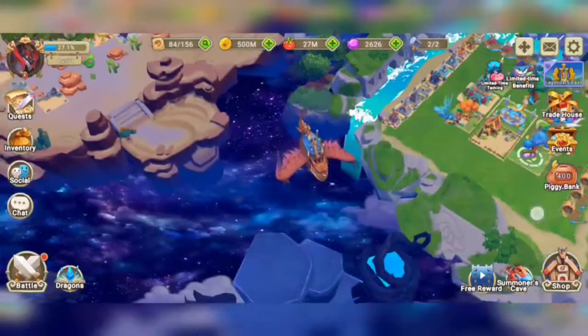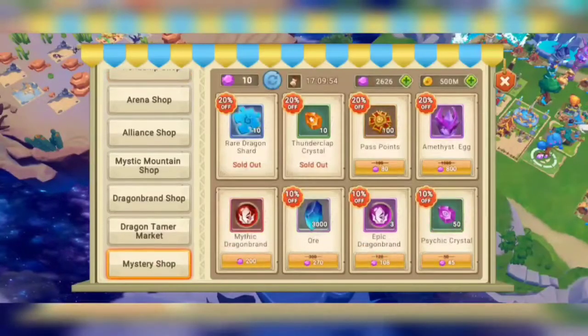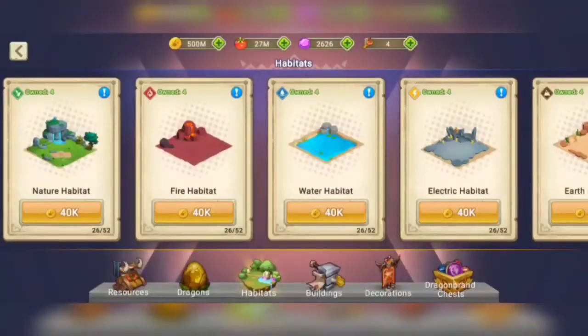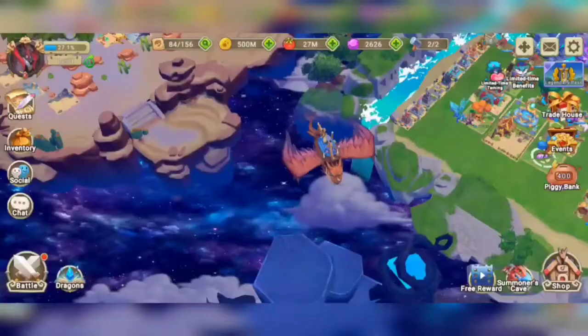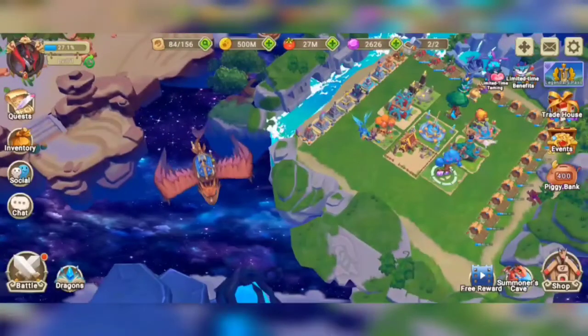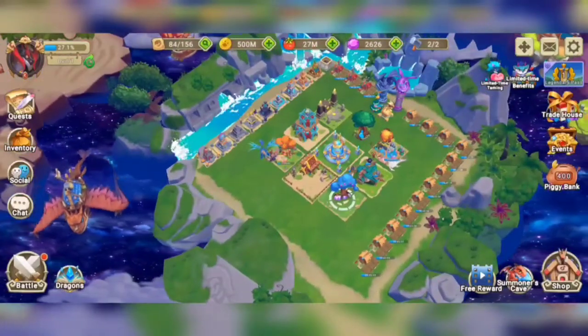The method on how to save more gems and avoid spending them: gems can be spent on a lot of different things, like the mystery shop, buildings, and decorations. So if you're a beginner, do not waste gems — only use gems when you are very sure that it's going to benefit you a lot.